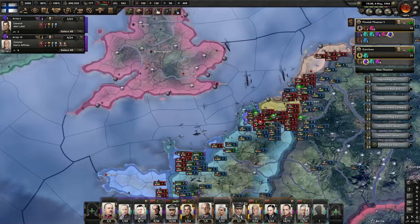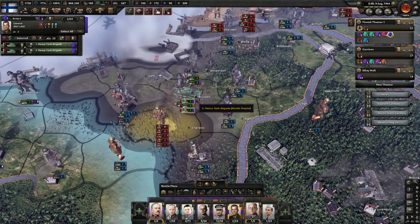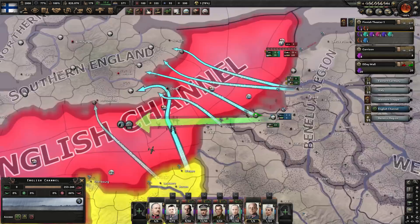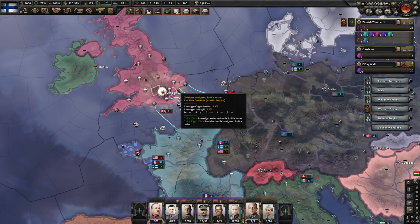We did it — we took Dunkirk and this city, and they're encircled. This is perfect, very historical for 1944. By the marvelous efforts of my Finnish tanks, we have encircled 60 divisions outside of Brussels. They just won't stop invading France with massive armies. I think there's only one thing we can do — we're just going to put some planes up over southern England and wait.